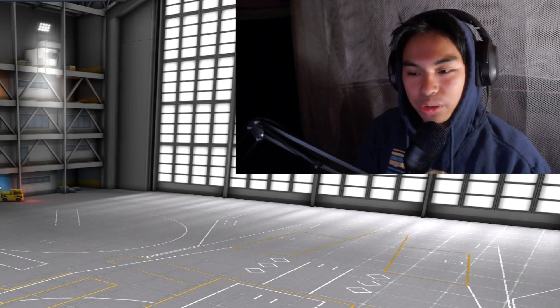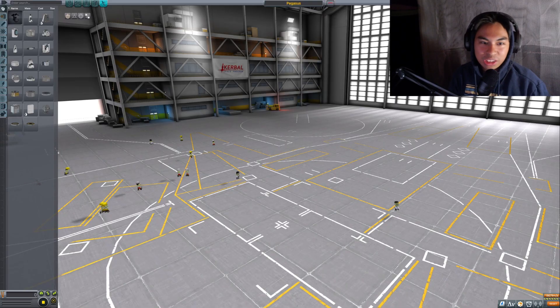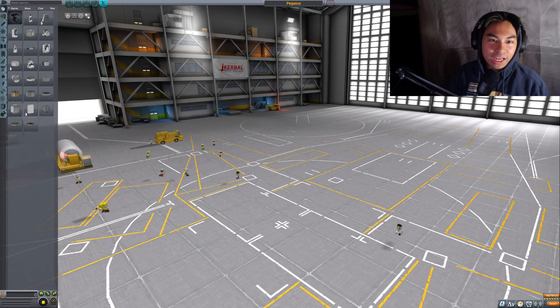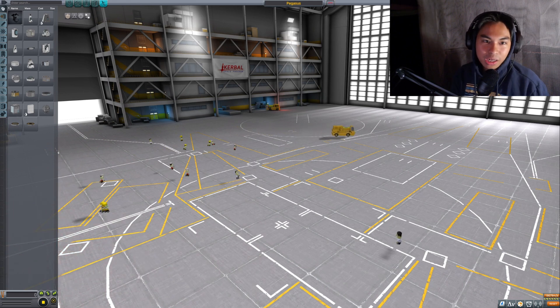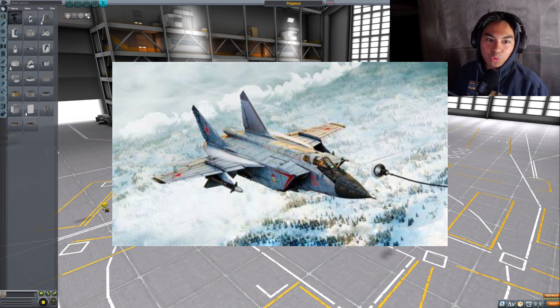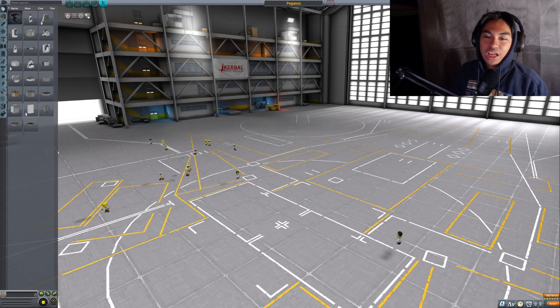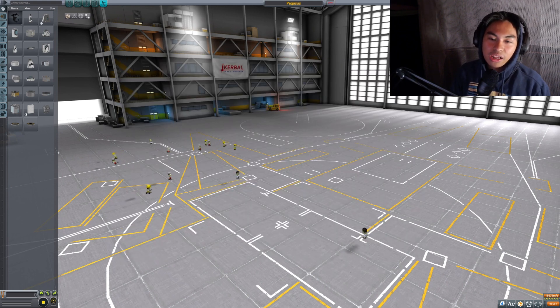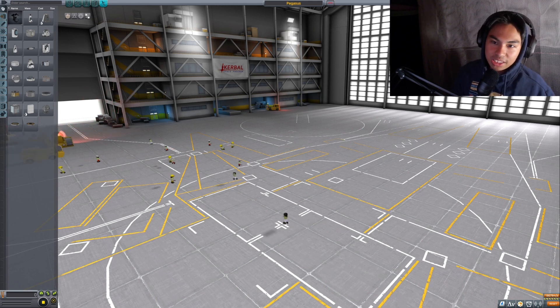Welcome to another Kerbal Space Program video, and today we're going to be doing something pretty cool. It's probably one of my favorite plans I've had for a minute with Kerbal Space Program. Basically, we're going to be remaking the MiG-25, which is a Cold War era fighter jet that the Soviets made. It's a pretty cool jet, but there's a lot of issues with it, especially with its engines, and it's not really that agile. So we're going to be rebuilding it and making it into a true interceptor, as it was intended to be.